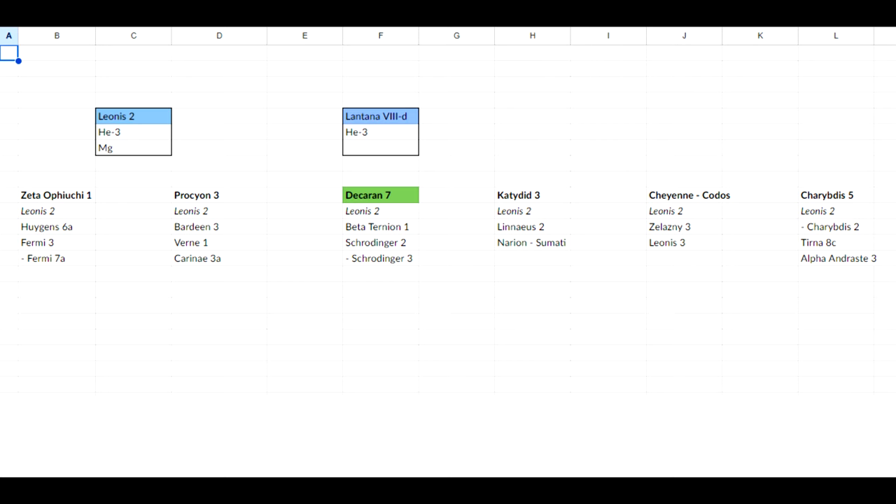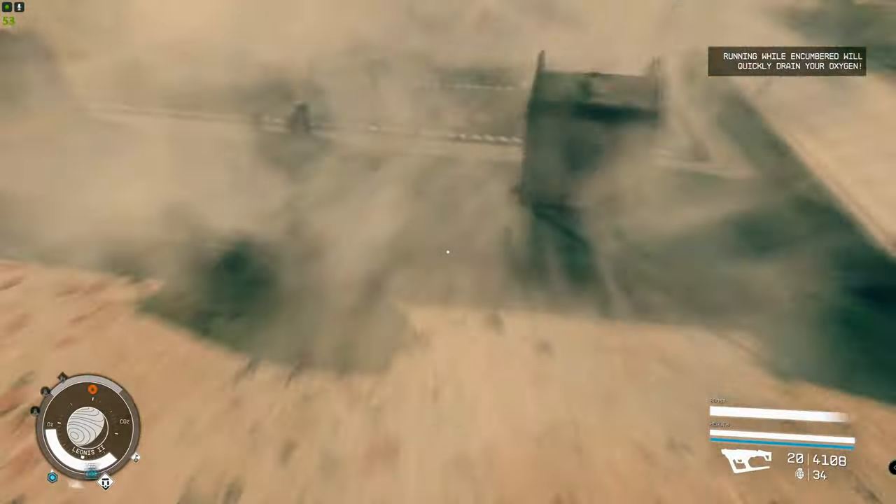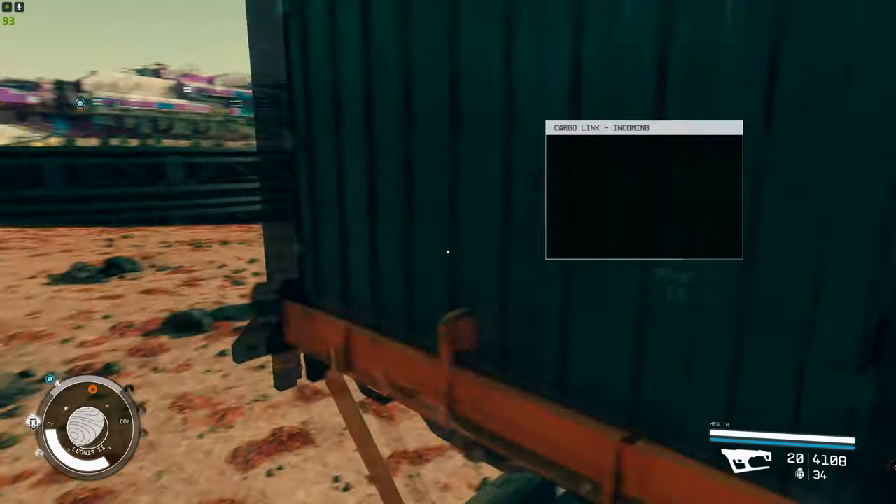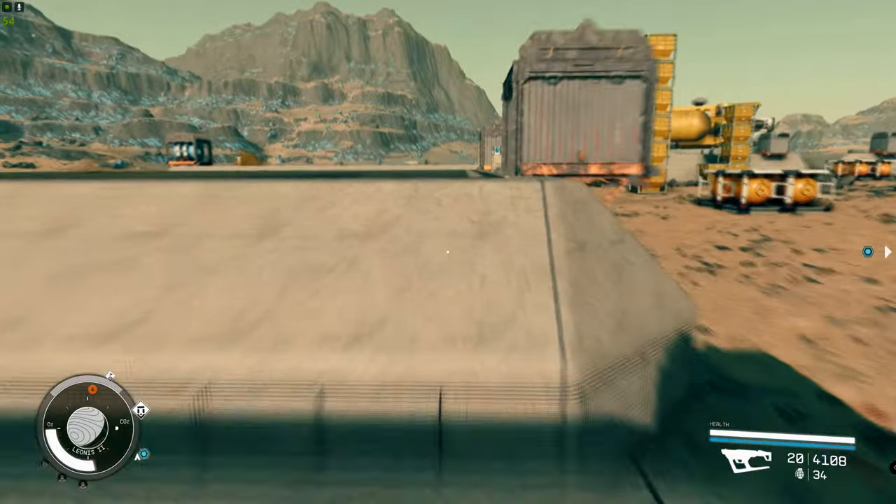This is the spreadsheet I'll link in the description below. Leonis is my main hub. Each of the bold ones at the top are sub-hubs which Leonis links to, and then underneath each of those they link to two or three other hubs. I'll show you the setup of Leonis, the master hub, to start.